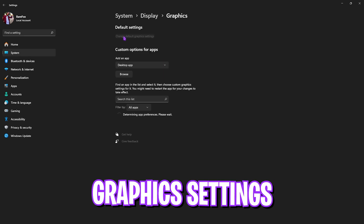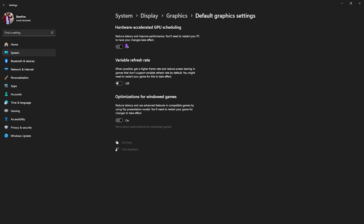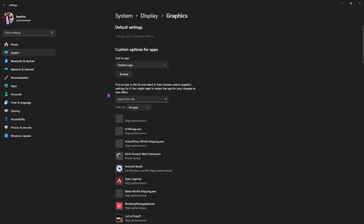Head down to Graphics, click on 'Change Default Graphics Settings.' Enable Hardware Accelerated GPU Scheduling (HAGS). The second option to enable is 'Optimizations for Windowed Games,' which will help reduce your input latency. Once done, go back to Graphics.